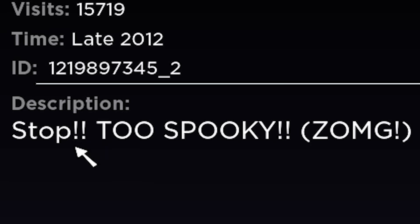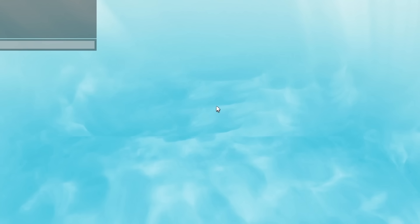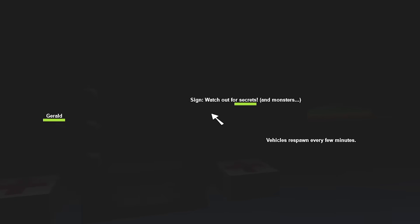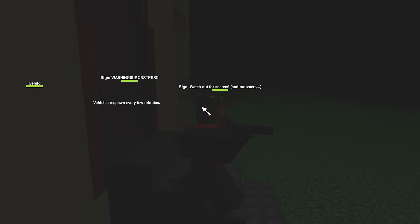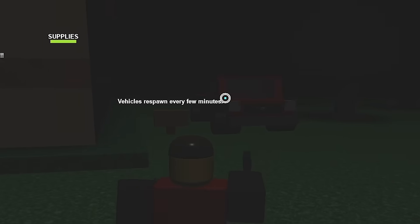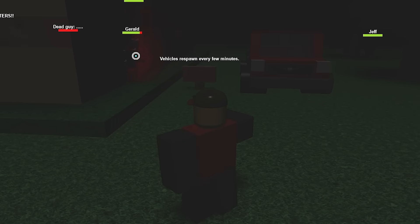Scary game? Stop — too spooky. Zomb. Yep, that checks out with old Roblox games. Let's get scared, guys. We got supplies, we got Gerald, we got a sign. Gerald's moving around — is Gerald a bad guy? I think Gerald is a bad guy. I suppose we could head for the exit now and confront this Gerald character. This is going to take a while, I think. Where'd Gerald go? I'm getting back inside. I need to confront the scaries right now — there he is. There's Jeff too — we got the whole crew coming in here.